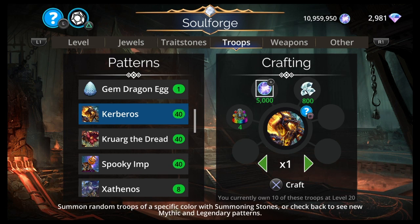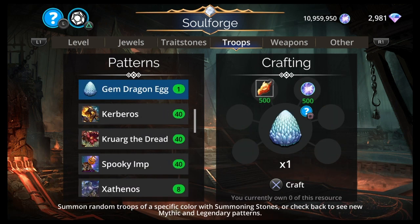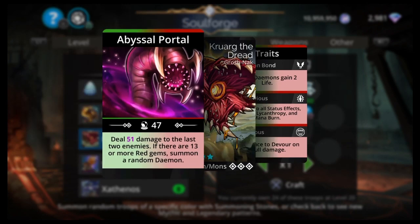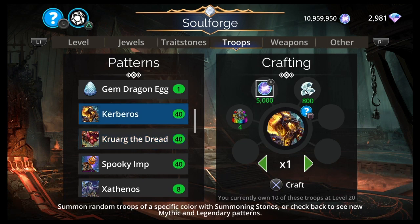The Legendaries are very ho-hum this week. We got Kerberos, Kurg the Dread, Spooky Imp, and Oni Ross. Oni Ross is probably the worst, then Spooky Imp. It'd be between Kerberos and Kurg the Dread if you had to craft a Legendary. Kurg: 15 mana, Green/Red. Groshnok, Daemon, Monster. Deal damage to the last two enemies; if there are 13 or more Red Gems, summon a random Daemon. Has a 5% chance to Devour on Skull Damage. It's Impervious. Super average Legendary, not the greatest.